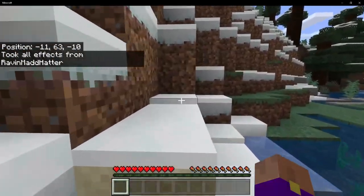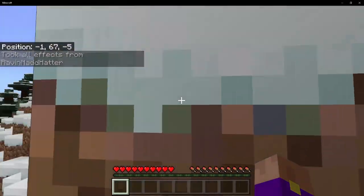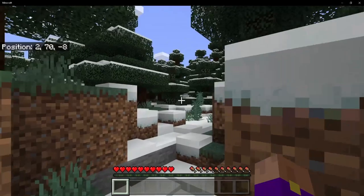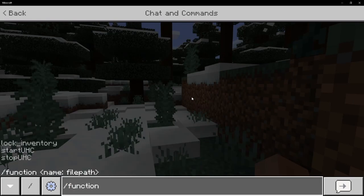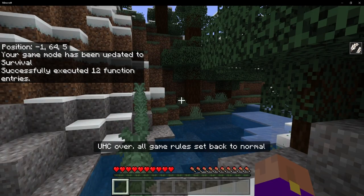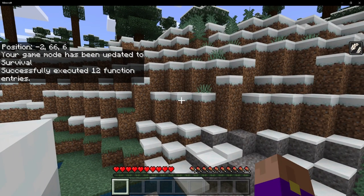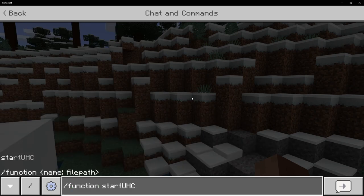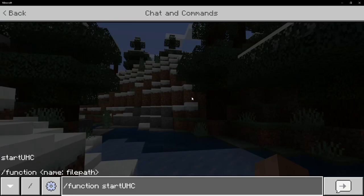Here we are in a world. One of the first things that you're going to want to do when you're starting this UHC is go to 0, 0. The game is going to be based around 0, 0. You can do that by running function stop UHC and it will bring you directly to 0, 0. That allows us to set the game up reliably. If you just run function start UHC and you haven't loaded 0, 0, it sometimes doesn't start the game properly. The good news is you can just stop UHC, start UHC and it will load properly.